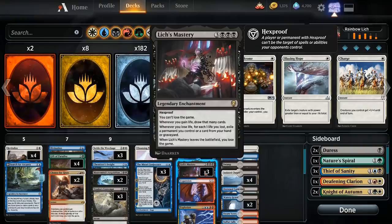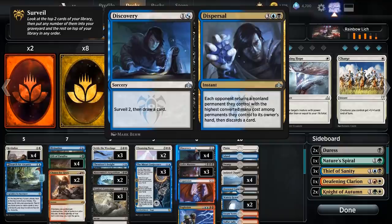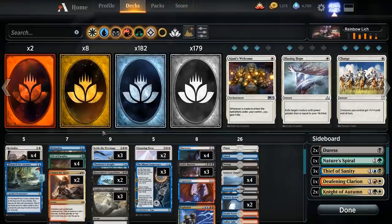If you don't know how this deck works, first we need to explain Lich's Mastery. You can't lose the game, and whenever you gain life you draw that many cards, and whenever you lose life you essentially have to exile cards from your graveyard, permanents, or cards from your hand. In one way, this just gives you a big extra life total, because you can fill up your graveyard really fast with things like Discovery — that becomes a second health pool effectively. And it's also a card draw engine, because things like Gift of Paradise suddenly have 'draw three cards' attached to their text box.